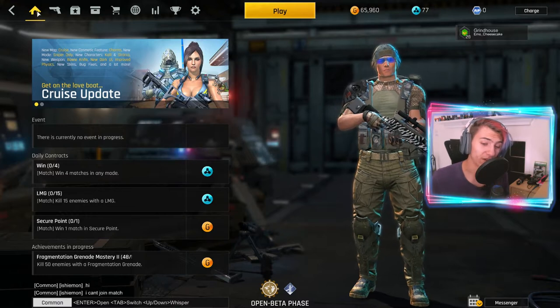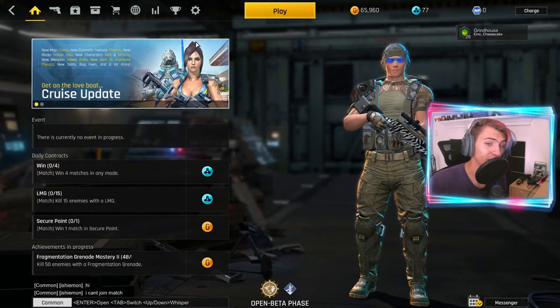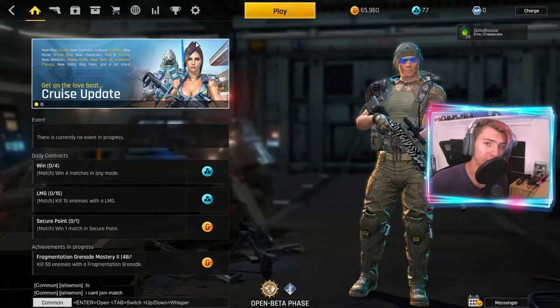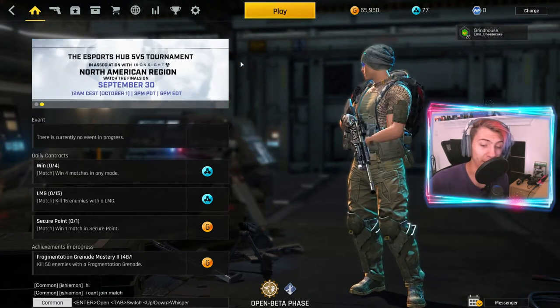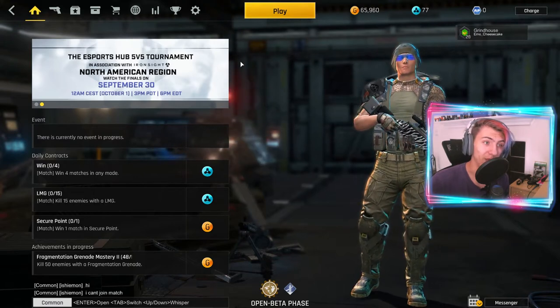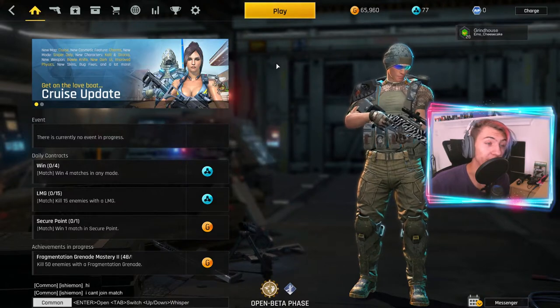I literally only use snipers on this account — I have not touched any other weapons. So they nerfed the bolt action sniper rifles recently, making the damage slightly lower and also reducing the scope-in time a little bit on the Blazer, and I think even the DSR slightly. So we're going to go over a quick overview of how I snipe personally, the classes I use, and then we'll be jumping into a match and hopefully hitting something.